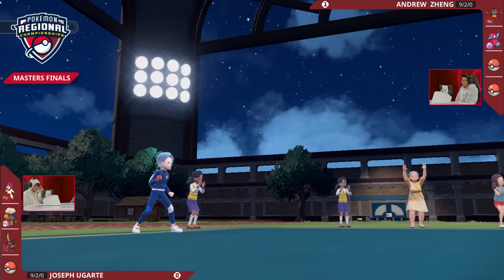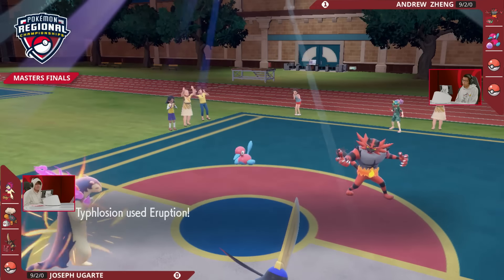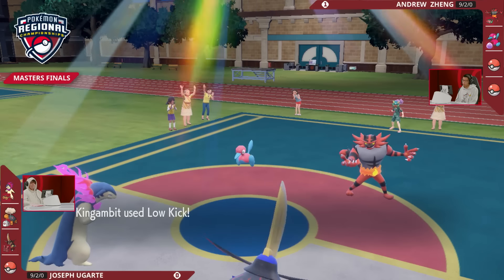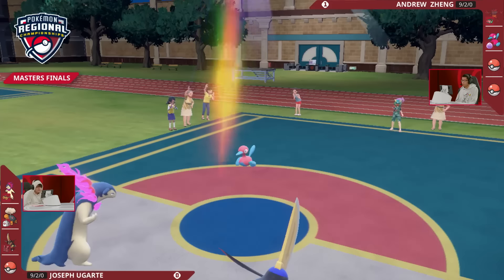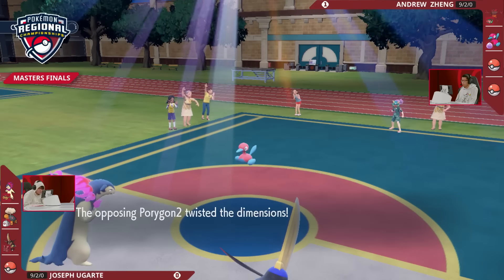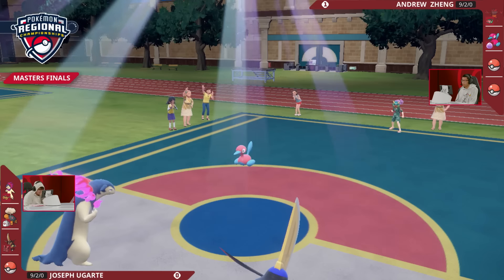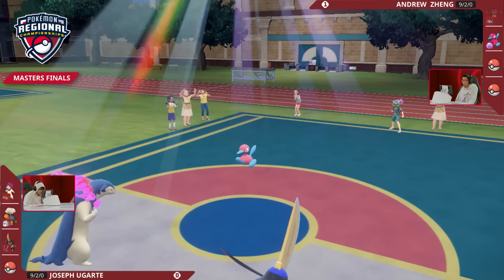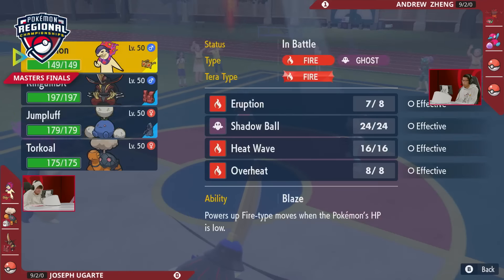Typhlosion isn't in the best position — we saw the damage into Porygon-2 last time, but that was with Helping Hand. If you just get damage into Porygon-2 and Incineroar without getting a KO, Typhlosion could go down. But Joe calls out the Teriastalization — he called Typhlosion to Teriastalize into just the Fire-type. Joe stays as the Ghost-type, avoids that Fake Out, and uses Low Kick into Incineroar. You can see Joe nodding along, knowing that was the right play. Andrew had the big turn one in Game 1; Joe gets the knockout in Game 2. Really crucial turn.